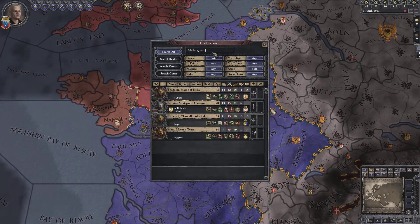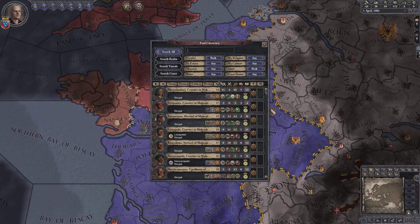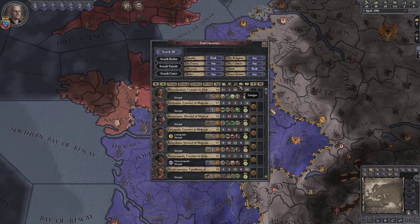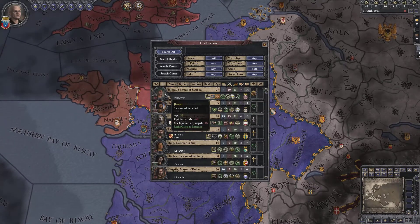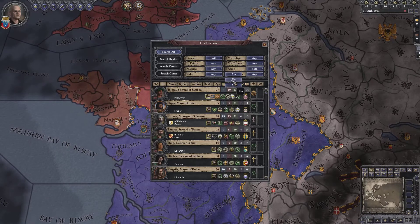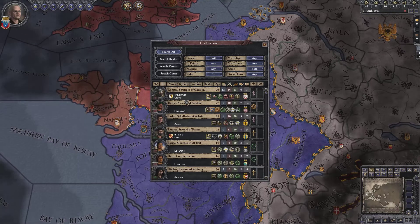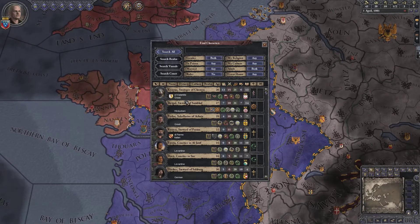This also works any time you're actually having any problem. I've had this problem before where you're searching for a bunch of characters, you want to find someone who's got good stewardship, you give this guy land, but he doesn't disappear from the list. Again, if you just go back and say rulers or something like that, he will immediately be gone from the list. So if you had that problem as well, that's a way to solve it.